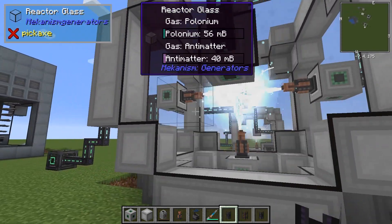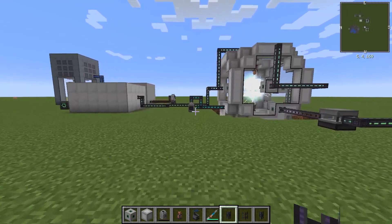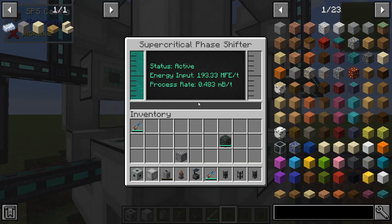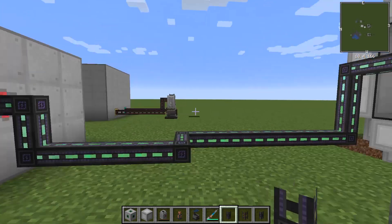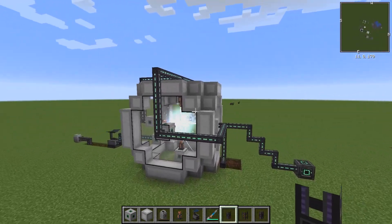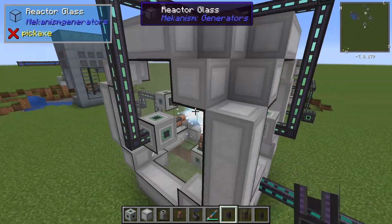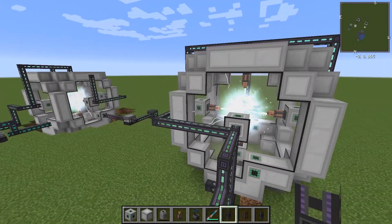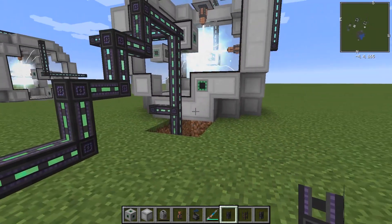You'll notice that it's actually not doing all that much — only 56 millibuckets per tick — because you need a lot of power to get this to be very efficient. This one is at 483 millibuckets per tick because it's fed by an induction matrix. I'd recommend getting one, especially since these take a long time to gather the resources for. So while you're waiting for your fissile fuel to burn out, you can spend that time upgrading your induction matrix, because it sucks to build an entire high-level induction matrix all at once.